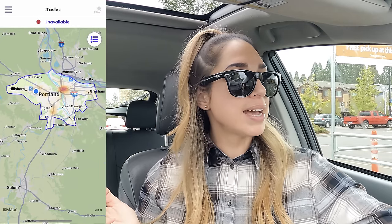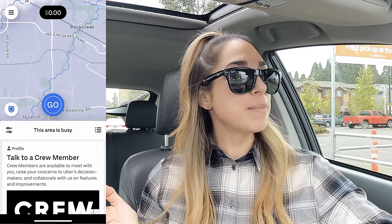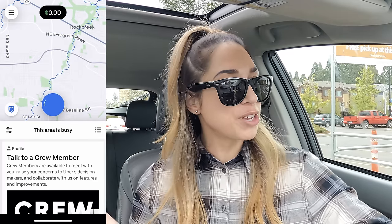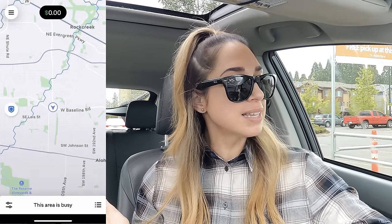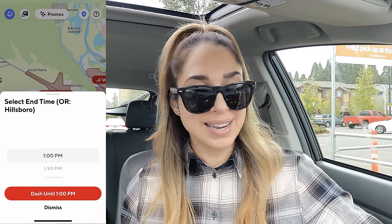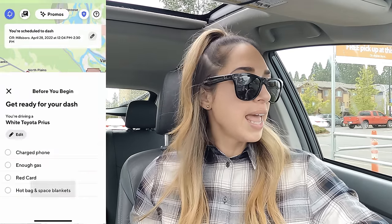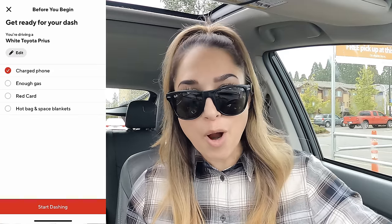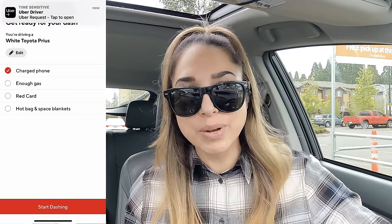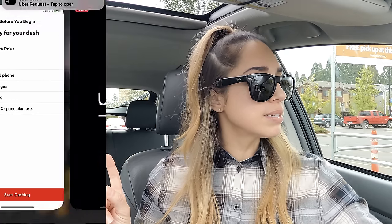Starting with Grubhub — turning that on to taking offers. Now going over to UberEats, tapping the Go button. There we are. And DoorDash — hitting Dash Now, setting it till 2:30. Then of course I got the prompts that I have to answer. I wish that these things would go away, but they're there.